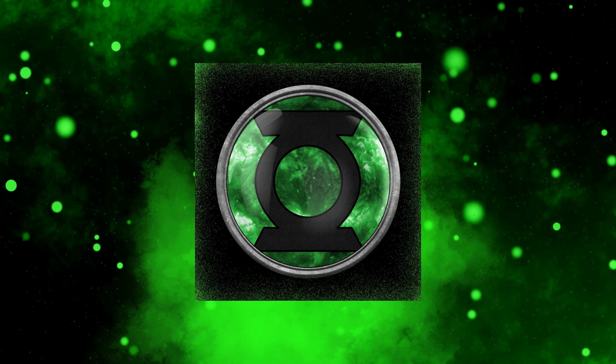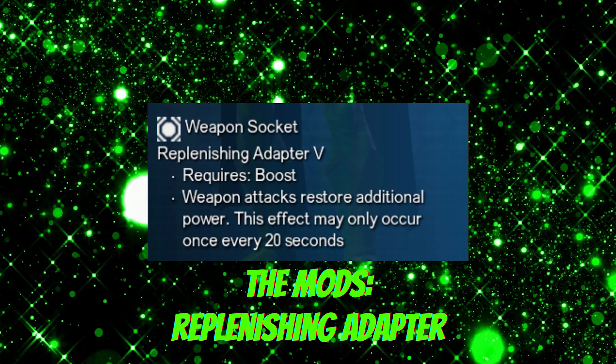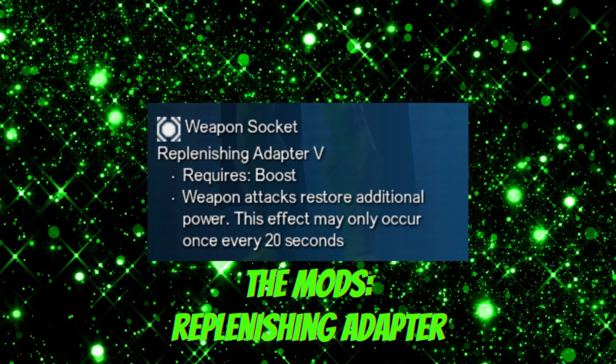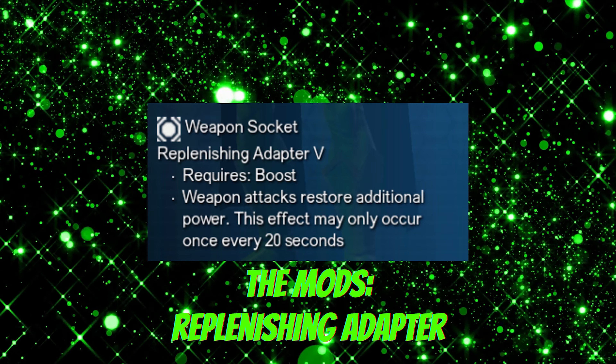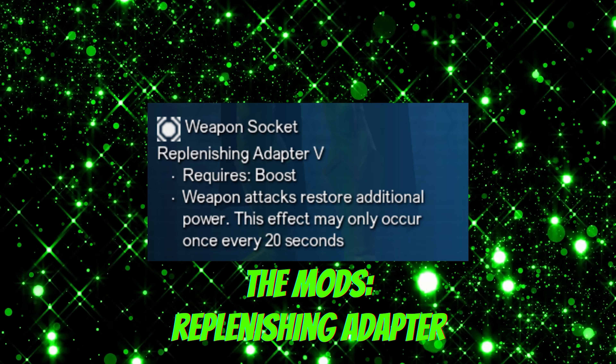So we'll start out with our white mods as always. In our weapon, we're going replenishing adapter, so just in case we run out of power we can get it back quickly. Now Hardlight is, much like most combo powers, very friendly when it comes to power, so we shouldn't have much of an issue here, but better safe than sorry.